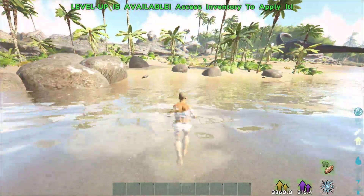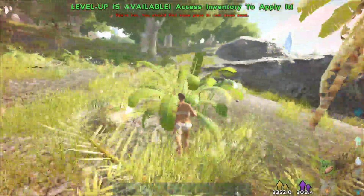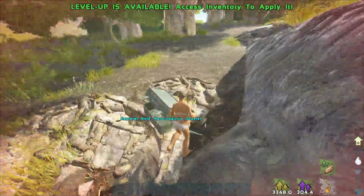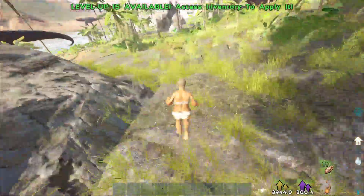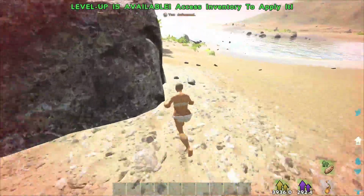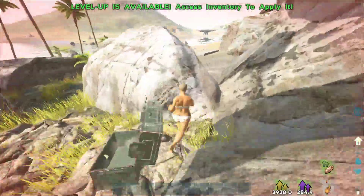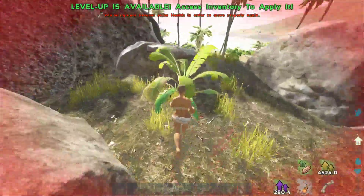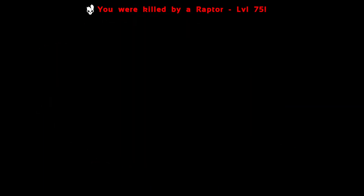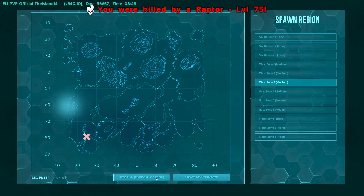Make sure your stamina is all the way up when you get to the river — no low-stamina swims. Run, jump, swim, and pray there are no piranhas. We're now down to 300 seconds of 4x experience as we cross the river. If you were on a non-boosted server, you'd be somewhere around level 60 right now. On small tribes which normally runs 3x rates, you'd be quite a bit higher. And now there's a raptor — perfect note run, nothing to see here.